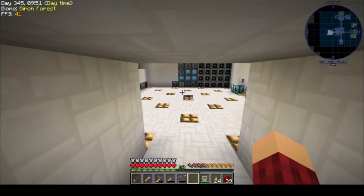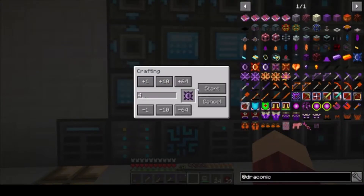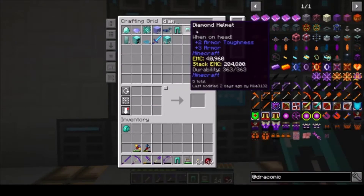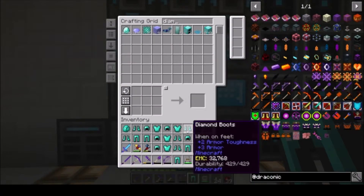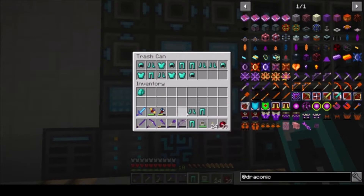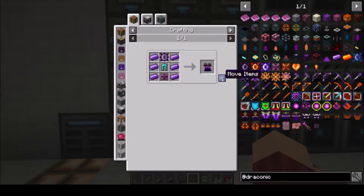Let's go ahead and make our Wyvern armor. That's going to need four Wyvern cores and four Wyvern Energy cores. We actually have a lot of diamond armor in here — let's take all that out, use one of each piece for crafting, and trash the rest. We'll go ahead and make our Wyvern armor.